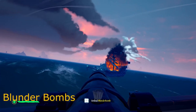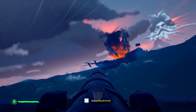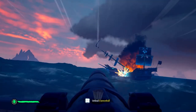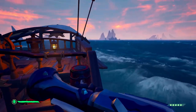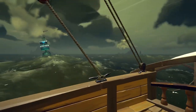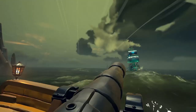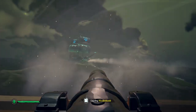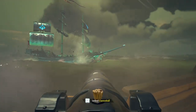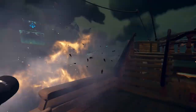Switching to blunder bombs — one of the best ways to utilize them is when you're a sloop going into the broadside of a galleon, shooting blunder bombs at their cannon line to keep them from firing at you. In another example, I have to turn right because of rocks but I know I'm going into the broadside, so I preload a blunder bomb and aim right at the cannon line. I'm able to get a kill and it buys me just enough time to get away.